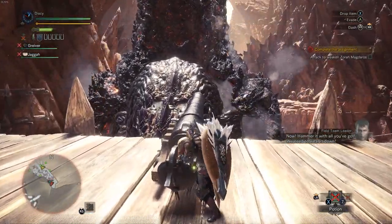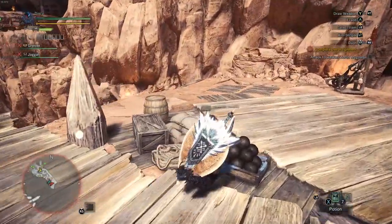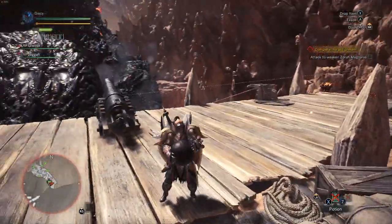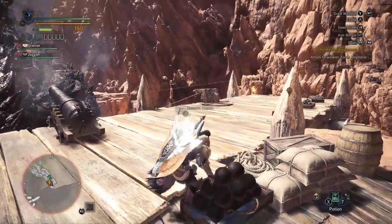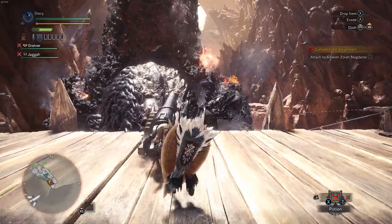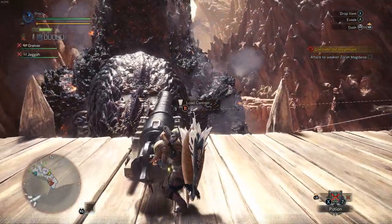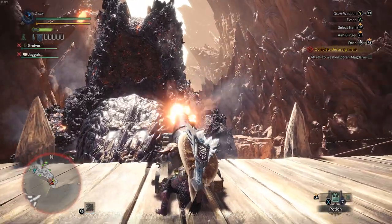Now! Hammer it with all you've got! We need to wear it down! All he's doing is just standing there. What kind of elder dragon is this? The Anjanath is harder than this guy. It's called an elder dragon for a reason — old guy. Elder as in wise, or elder as in senior? Oh, you missed. Attack to weaken him. Keep attacking. Come on, Zora Magdaros. Don't fight it. Don't fight the feeling anymore. Just accept it. I might as well loot these birds — I got nothing better to do.